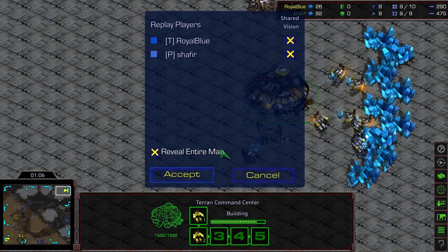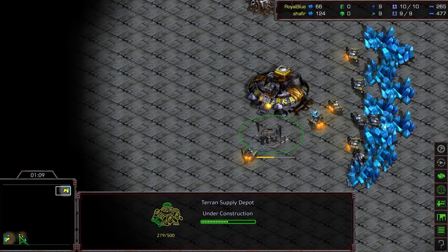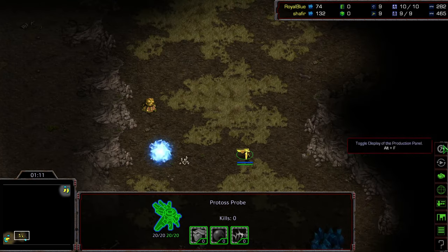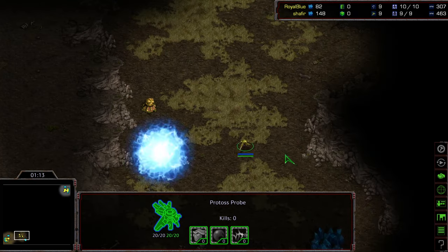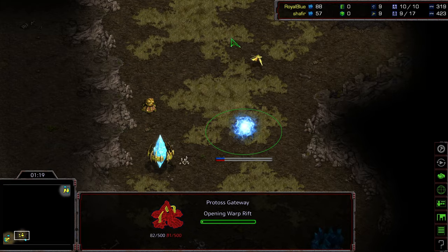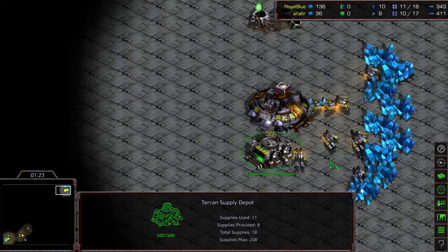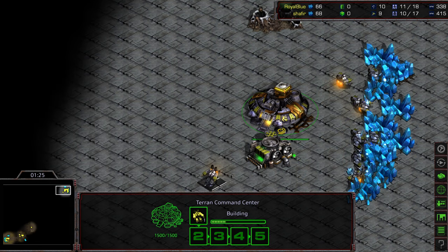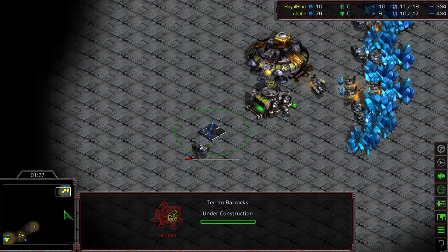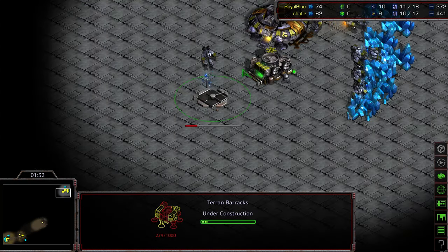Royal blue going straight up macro in game one, and I think what this game is going to be decided by is Shafir's ability to disrupt that third. That tends to be the problem for Protoss on this map — making sure that Terran doesn't just sit back and go for that 200. Basically the same build royal blue did in game one.